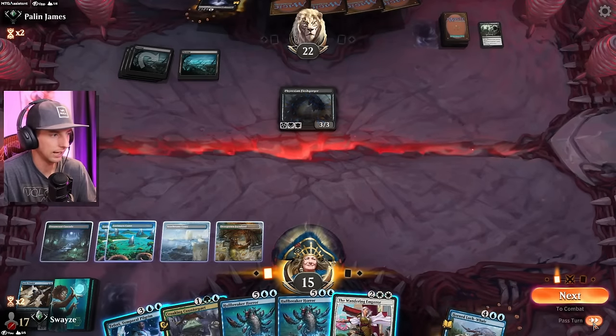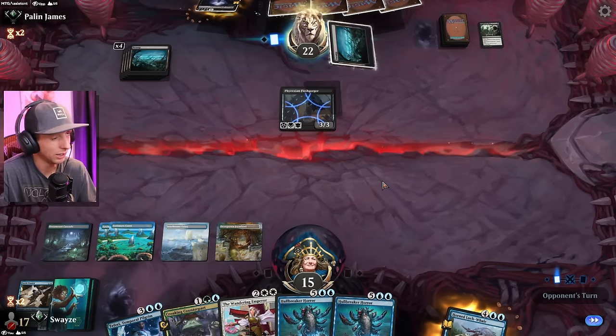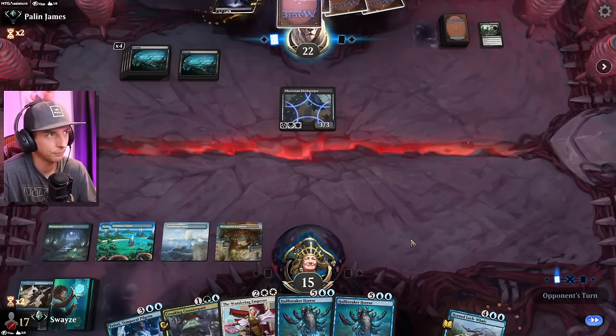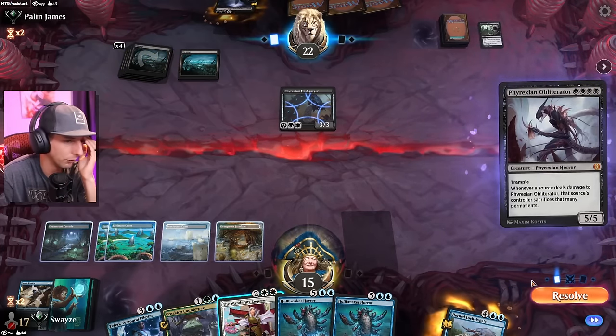We're back in it though — just like that. Let's go Wandering Emperor, of course. Get rid of this. Gain our two life. Take three though, so we're going down to 14. And the Obliterator is a much more important threat I need to get rid of, huh?